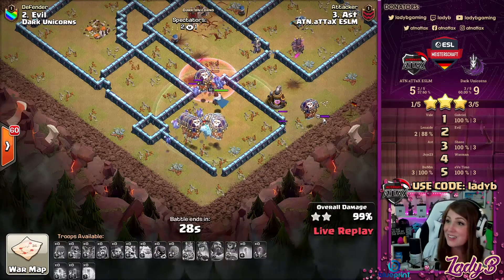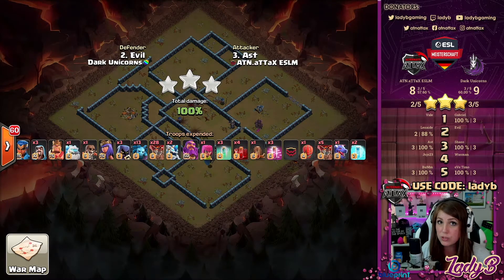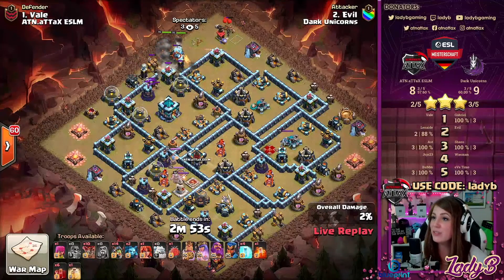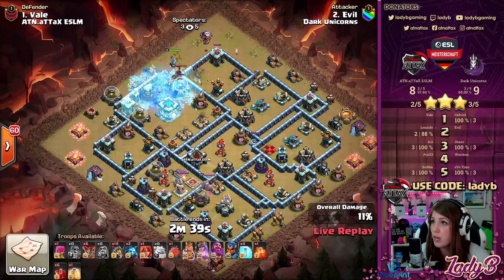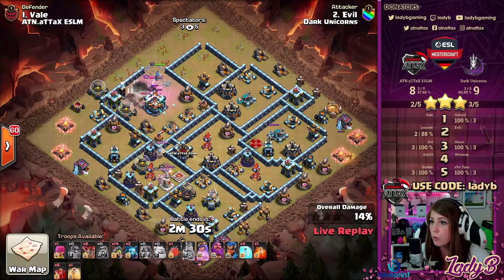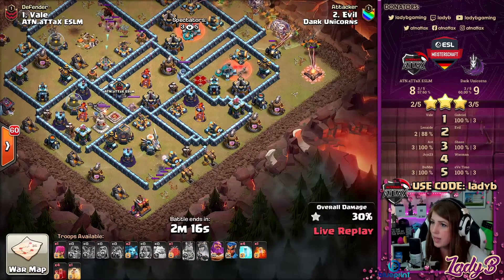ATN still remain one star down behind the Dark Unicorns. With two attacks left to go from the Dark Unicorns, is there any possibility of ATN holding a defense? Mind you, it would need to be an 87% from the Dark Unicorns to get the alternate attacks back into the lead. Evil comes in with Inferno Drags — this strategy is very overpowering, but we've started seeing more defenses against it. Even ATN held some defenses against this type of strategy in the World Champ warm-ups. We get the King and Queen pulling in to take on the Town Hall and shape up the path for these Inferno Dragons.